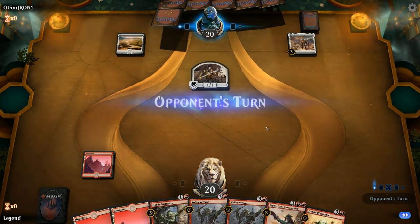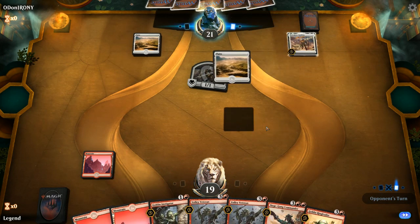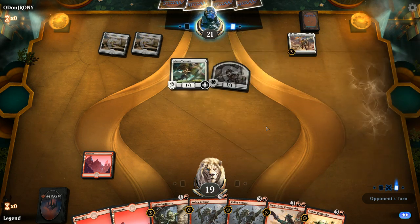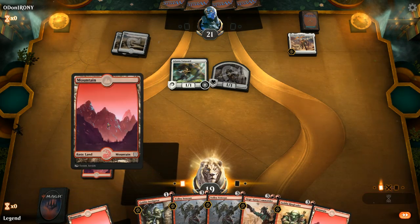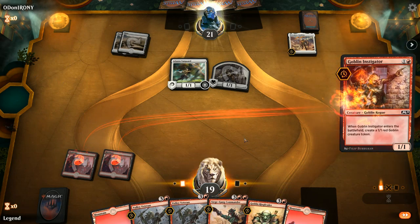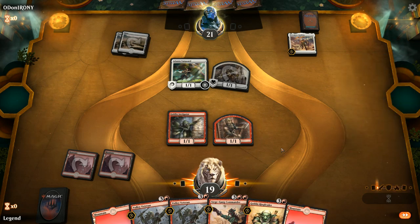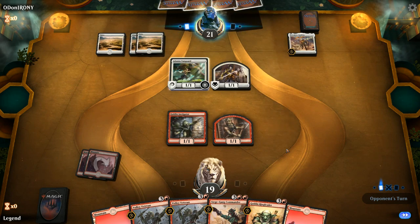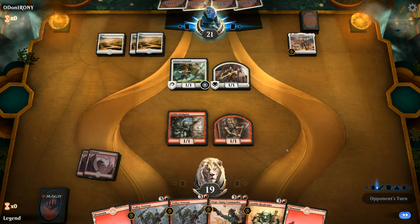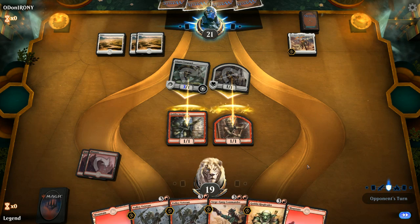There's a Ringleader in hand. The token gets in for 1, and the opponent plays into Adanto Vanguard, so this could still be Vampires or Mono White — Mono White seems more likely. The Instigator lines up pretty well here, can block the Vanguard, trade for the Vampire, and prevent the landing from flipping too quickly. Hopefully we draw one of our many 3-drops next turn since our hand is a little clunky. Goblin Chainwhirler would be pretty high on our list.